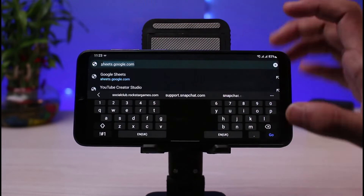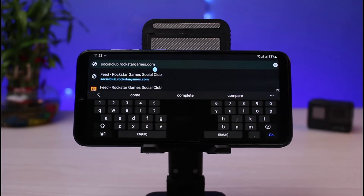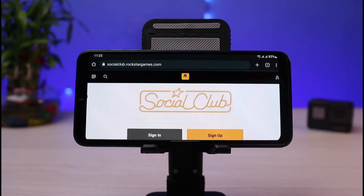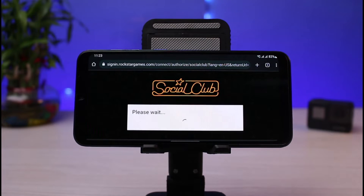Go to socialclub.rockstargames.com. I'll also make sure to leave this link down in the description box so go ahead and check that out. Tap on the Go button, and as soon as you tap on the Go button, simply sign into your Rockstar Games account.